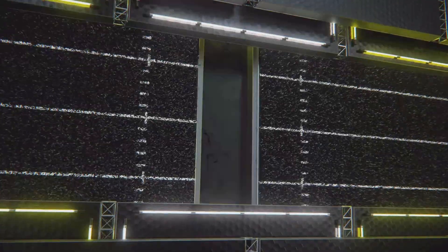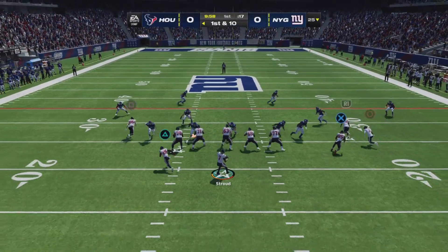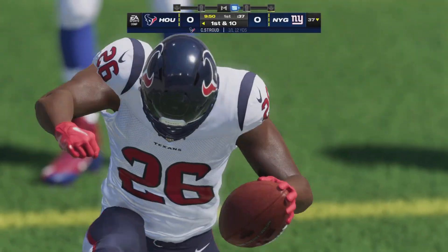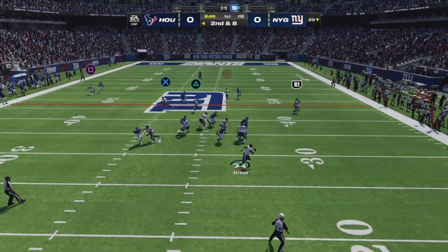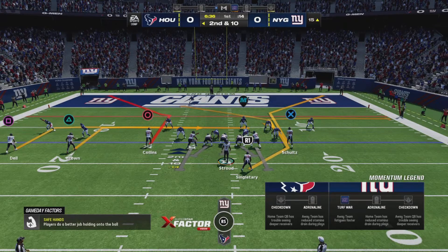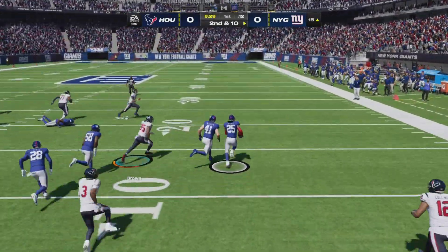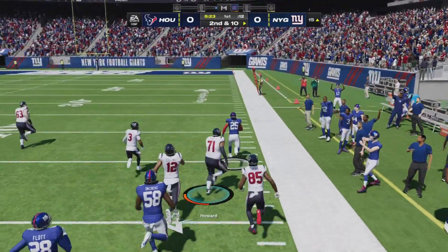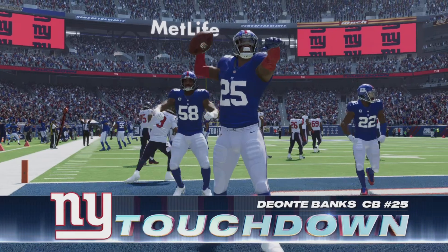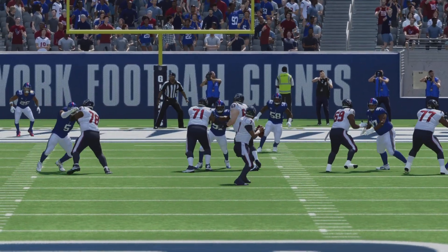Final game of the first round - it's the Giants versus the Texans. Here's CJ Stroud - what a player he is. The throw - Singleton Terry, first down! Second down - Singleton Terry again, first down catch. Then it's intercepted - the Giants' defender couldn't be taken down. The Giants move on! What a way to end the video - I hope you enjoyed it. Please follow on Twitch or like and subscribe on YouTube.